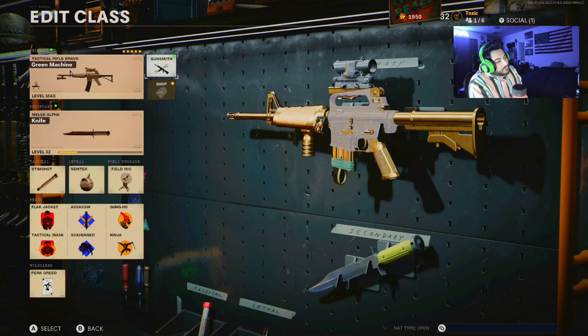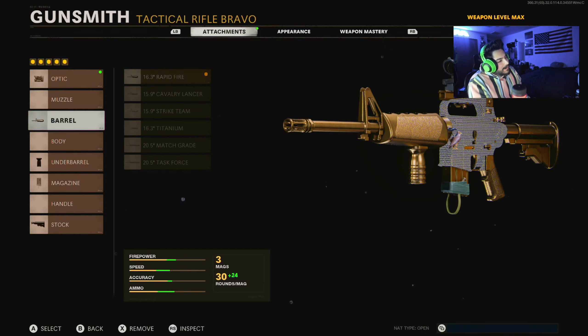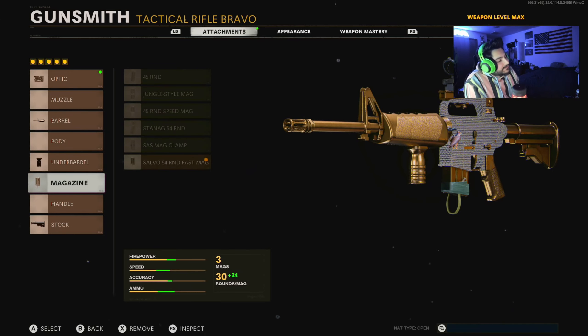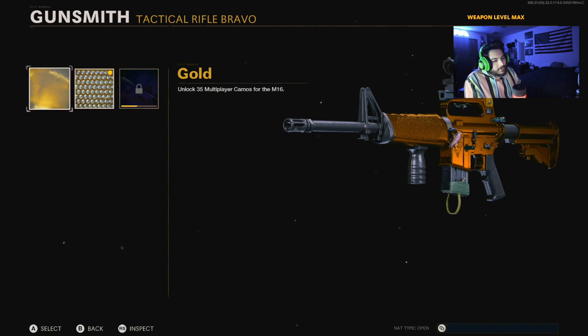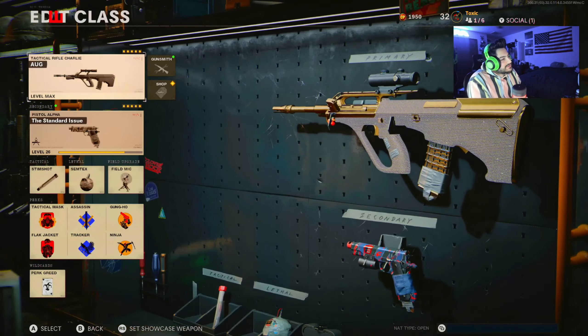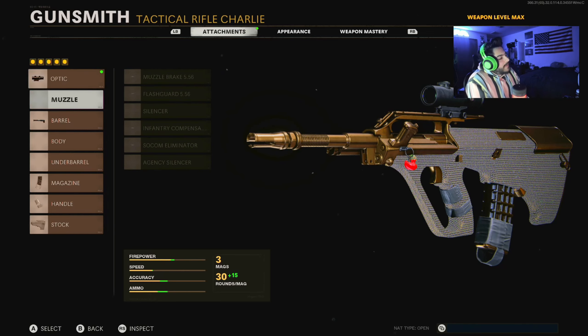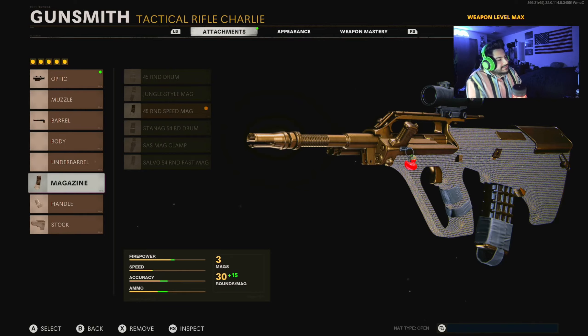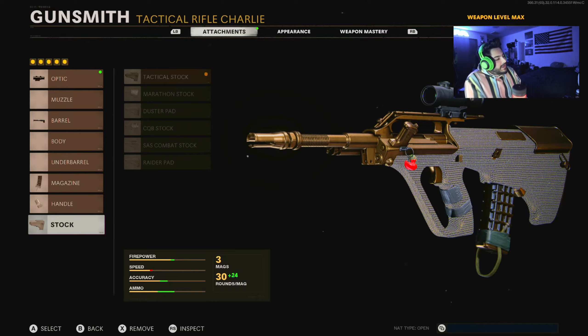I should have done the Type 63 after the DMR since they're both single-round guns, but I went to the three-round burst M16 next. I kept this class the entire time — ran the SUSAT multi-zoom, or a 3x or 2x zoom. Barrel was the 16.3 rapid fire, bruiser grip under barrel, 54 round fast mag, and SAS combat stock. Next was the AUG — I ran the axle arm 3x, 18 rapid fire barrel, 45 round speed mag, speed tape handle, and tactical stock.